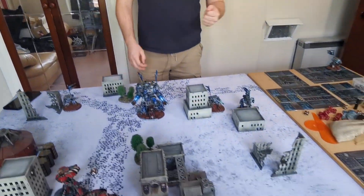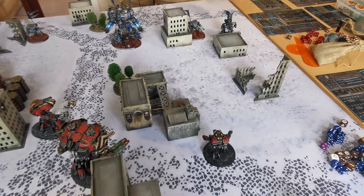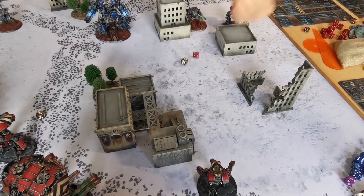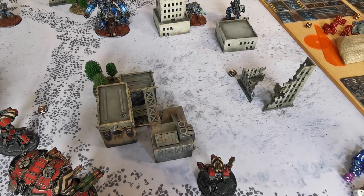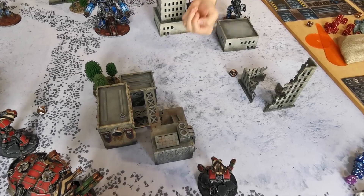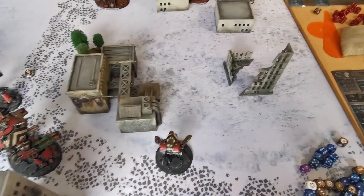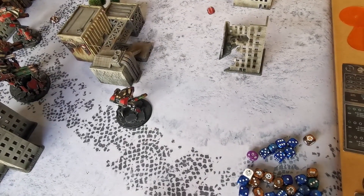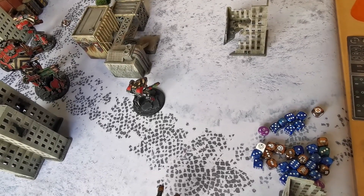Going into combat, Dire Wolf into Sophie's second Warhound — no heat, just a hit. Hit in the body, strength seven, that is an 11. We do tap you for some damage, and we turn you off. I am astonished — I did not expect to do anywhere near this well. People have lied to me about Dire Wolves. They're good.